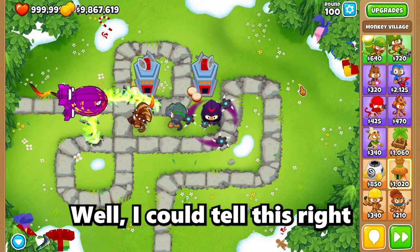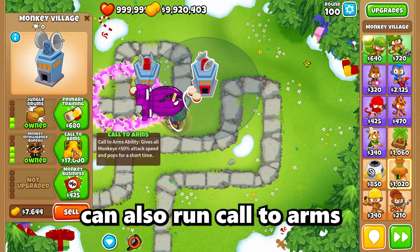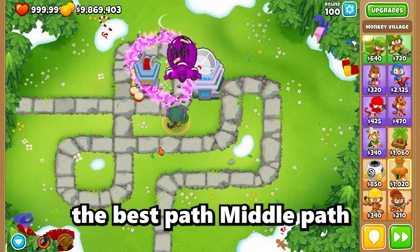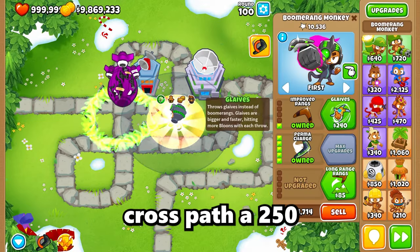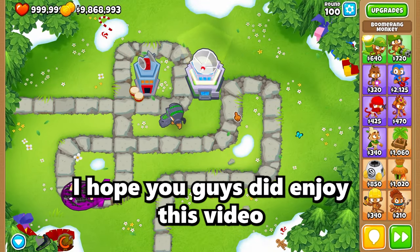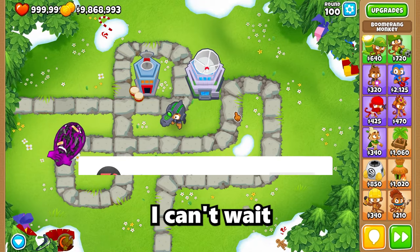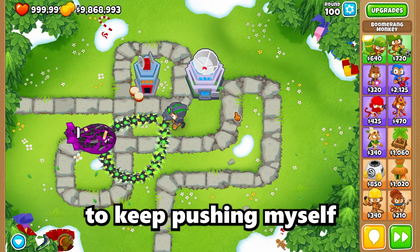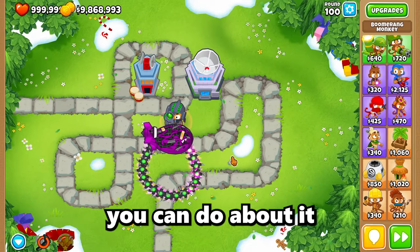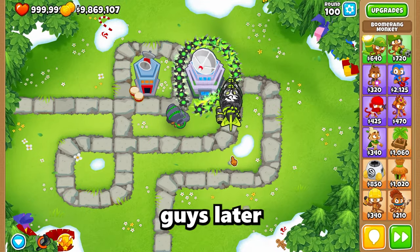So what is the best path for the boomerang monkey? It's not the bottom one, it's not the top one — it's the middle one, Perma Charge. You can also run Call to Arms and Homeland Defense to further buff attack speed. The best cross path is a 250. With Homeland Defense watch him go absolutely ham on that BAD. Hope you guys enjoyed this video — please like, comment, and subscribe. We're so close to 1000 subscribers. If you have any suggestions let me know in the comments below. Have a wonderful day, peace.